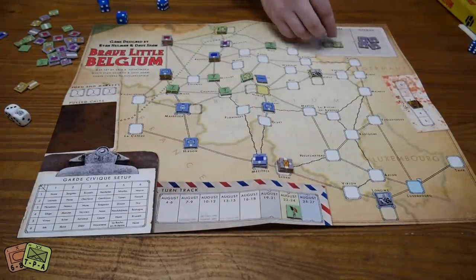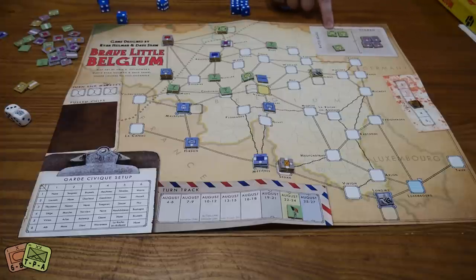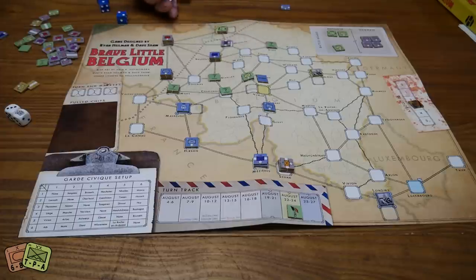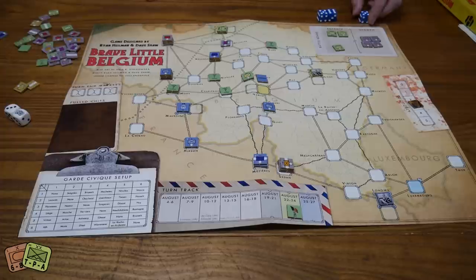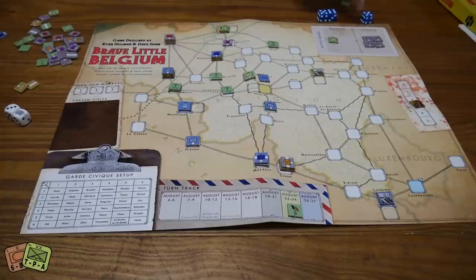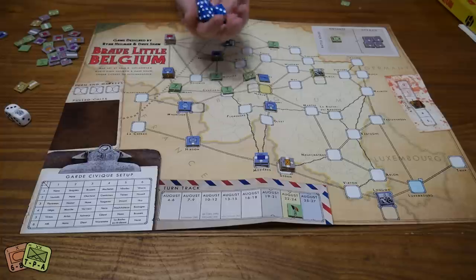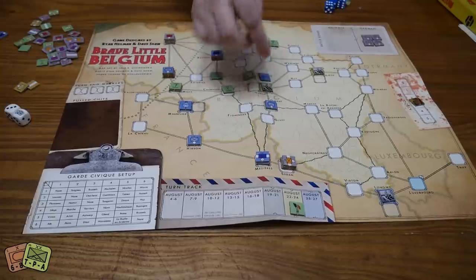The fortress only has three counters but generates a lot of dice. The Belgians get four dice from the fort hitting on fives, plus one die from infantry — five dice total, scoring two hits. The Germans roll three dice needing fours — three misses — and one die needing a five — one hit. Critically, hits cannot be placed on the fort itself until all units inside are eliminated. You have to kill everyone inside first, then start reducing the fort. Each hit reduces the dice the fort rolls, weakening it until eliminated.